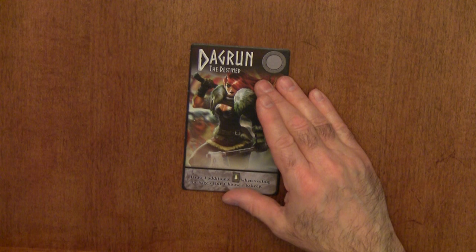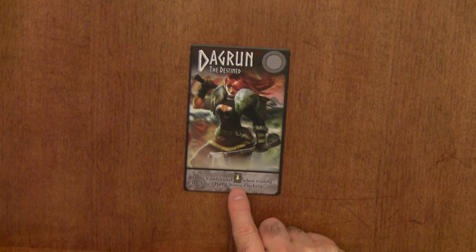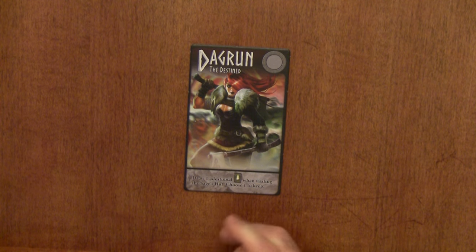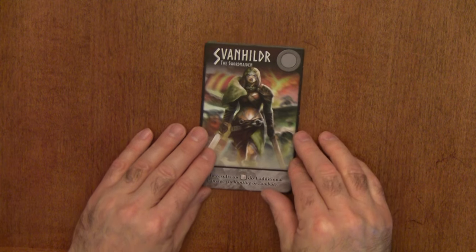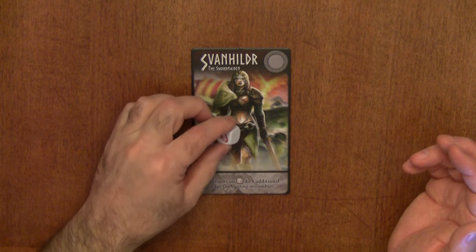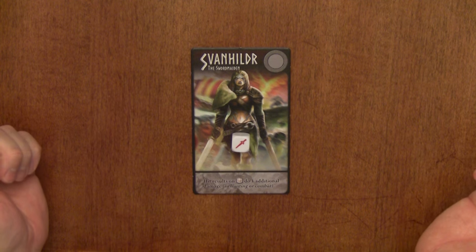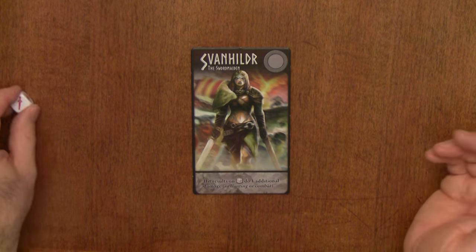The two women in the game are Dagren the Destined, who gets to draw an additional destiny card when visiting the sage hut — she can take two and pick which one she wants, discarding the other. And last but not least is Von Hilder — whenever she gets hit results on a white die, she gets one additional damage, so she's really good with swords.